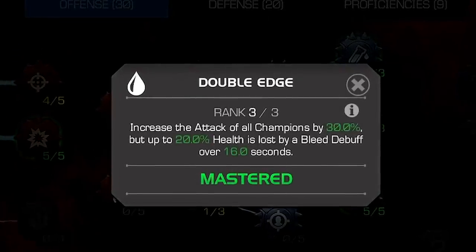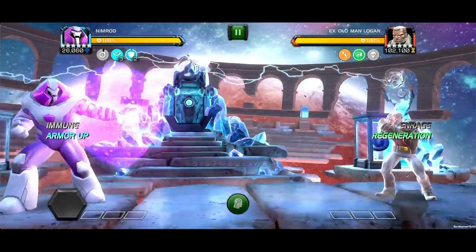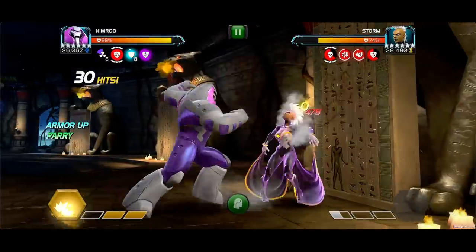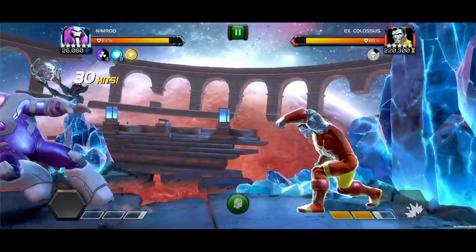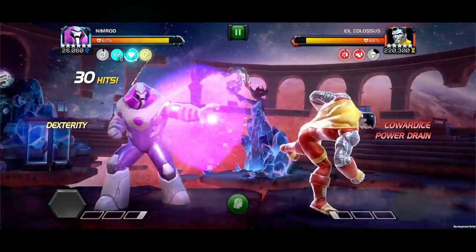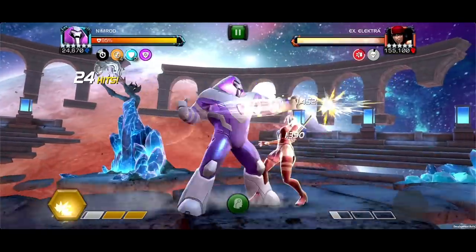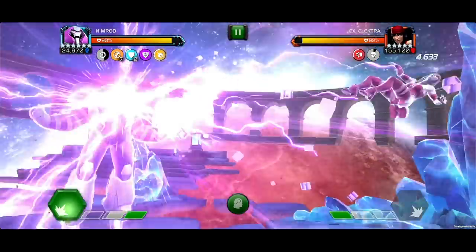Nimrod excels with the Double Edge and Liquid Courage Masteries. His Immunity to Bleed and Poison mitigates that damage, and his Regen on Special 3 helps recover health lost from recoil while juicing up his attacks. With Energize on his side, his increased power gain takes advantage of Power Shield nicely, boosting Special Attack damage by 400%. His Armor Ups are also quite potent with long duration, capable of mitigating a lot of damage — especially with the Cowardice Debuff active — letting you block many Special Attacks at very little cost. This pairs well with Unstoppable buffs for aggressive plays using the Heavy Attack alongside the Energize Buff.